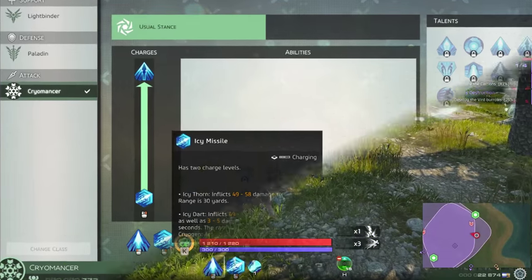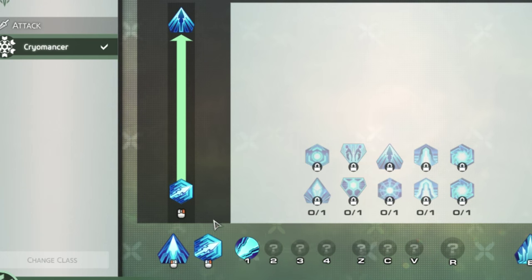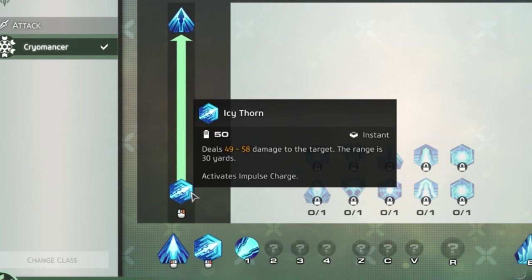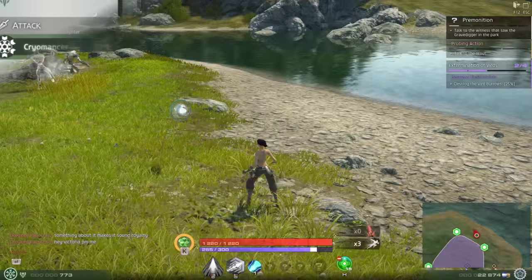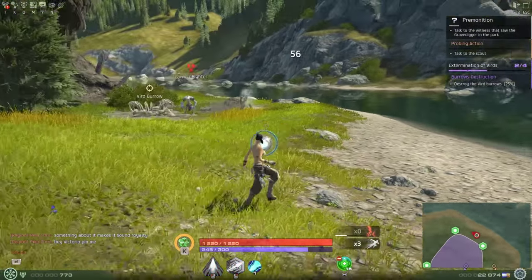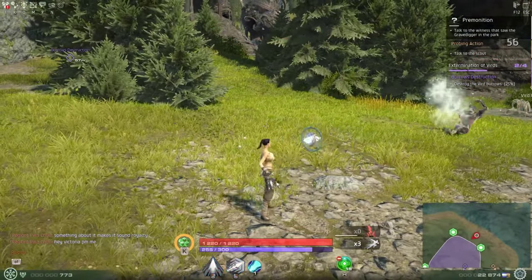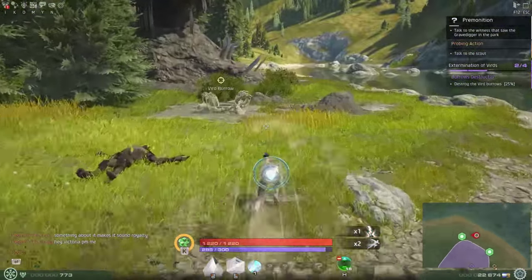The right-click ability is called Icy Missile — though that's more of a group name. There are actually two base abilities on one button. The base ability is called Icy Thorn: your crystal charges up and propels forward a little bit before shooting an ice ball at your target. This is an instant cast with no cooldown but costs 50 Cryogen, doing about 1.8 times base damage. Icy Thorn can trigger impulse charge.